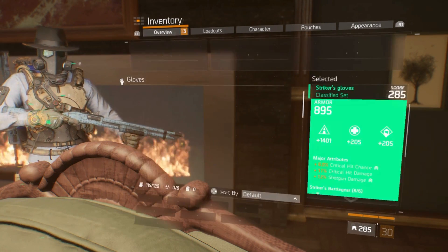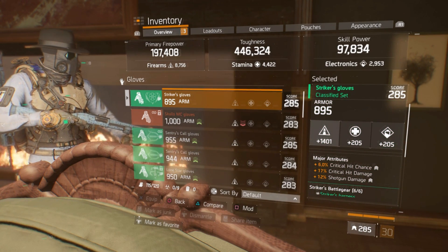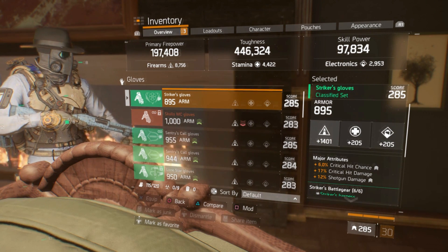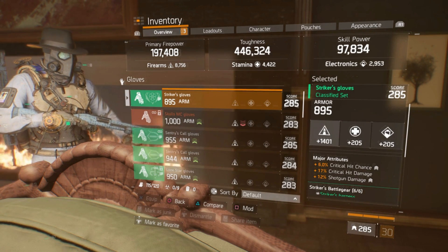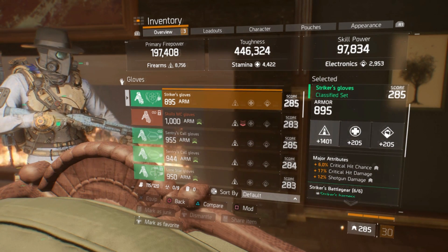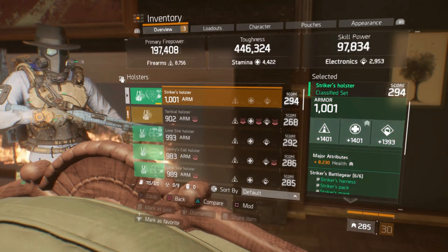Moving on to the gloves — 6% crit chance, 17% crit damage, and 12% shotgun damage. I need a new pair of gloves because even after optimization the armor value roll is very low. Hopefully I can find another pair of Striker Classified gloves so my toughness and health pool can be greatly increased, because this is a really low armor roll.